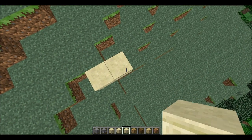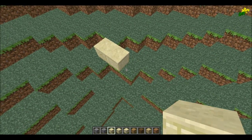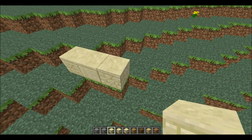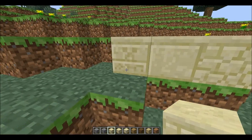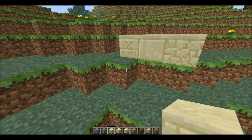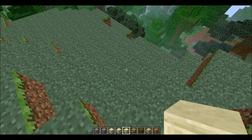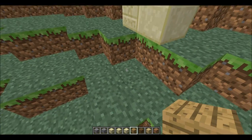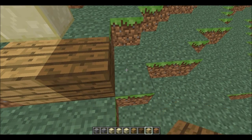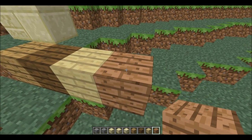These are the different sandstones. In my own personal opinion, the middle one looks actually really nice — better than the crummy one. And then these are the new wooden planks: you've got normal, dark, light, and oak — a reddish sort of colour.